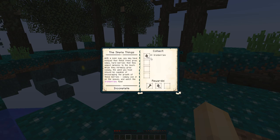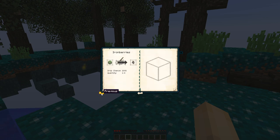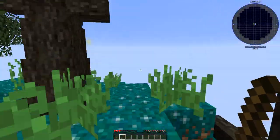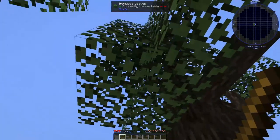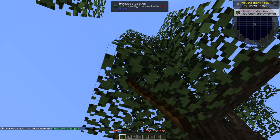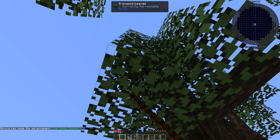No such thing as sifting here. Let's start with the simple things — we need 20 iron berries. The quest says: 'The keen eye may have noticed that these trees grow small, hard berries that feel almost metallic to the touch. While they normally grow slowly, the wand you hold should be capable of encouraging the growth of these berries. Simply use it on the leaves and watch the iron berries flow.'